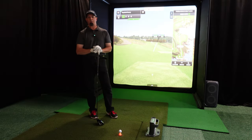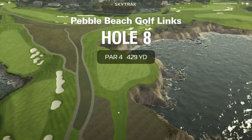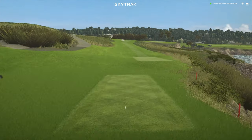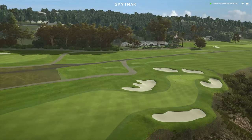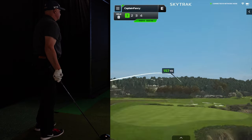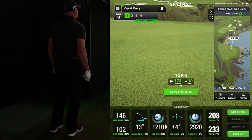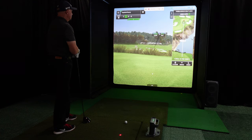Alright, this is Pebble Beach hole number four. It's a par four. Here is the hole intro and a flyover. That's good right there — 173 to the pin, 10 feet downhill, so that's like 163, so I'm gonna hit a seven iron.